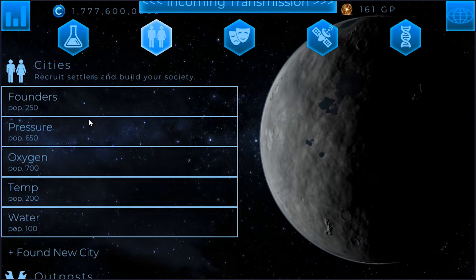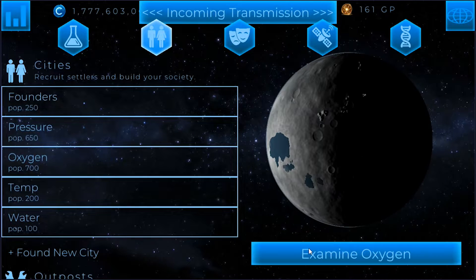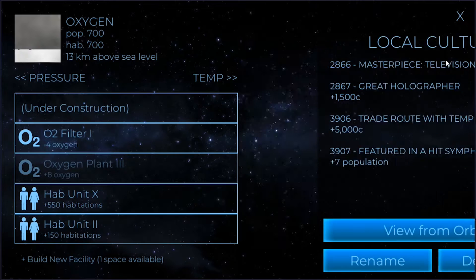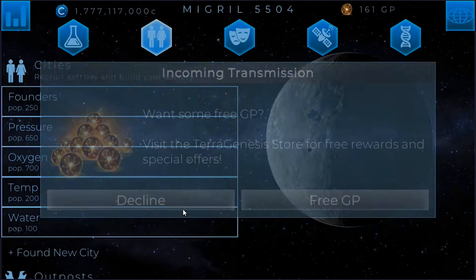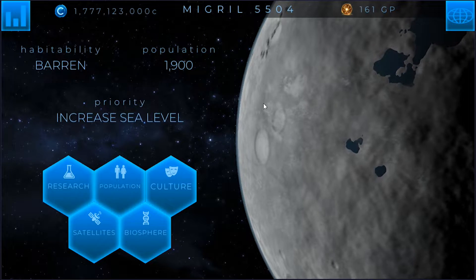So we still have to cancel out the oxygen and the pressure. If we go to oxygen and we build ourselves a carbon fixer, that cancels out the 40 oxygen and the 10 pressure. Boom. So that, ladies and gentlemen, is how you effectively balance hab domes when you start building them. That is the key to balancing them so that the planet doesn't get all out of control.